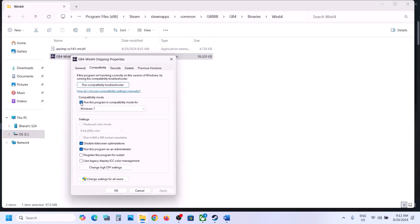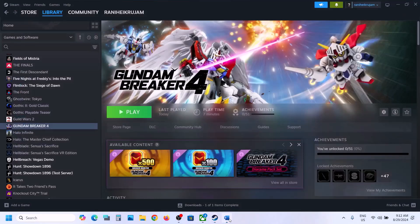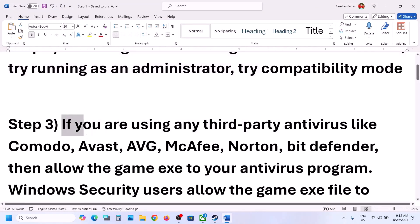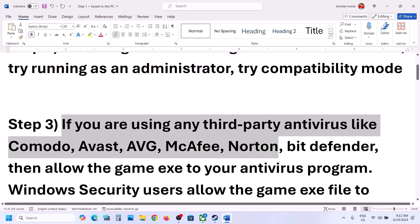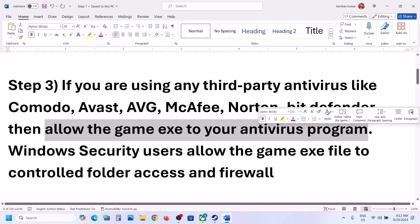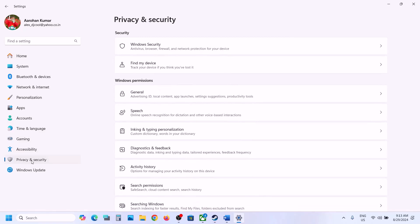The next step: if you're using a third-party antivirus program like Avast, Norton, Bitdefender, or McAfee, allow the game exe file through it. If you're using Windows Security, open Windows Settings and go to Privacy and Security in Windows 11, or Update and Security in Windows 10, then click Windows Security.